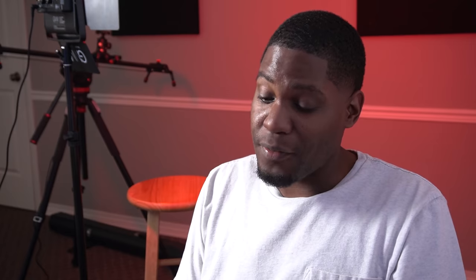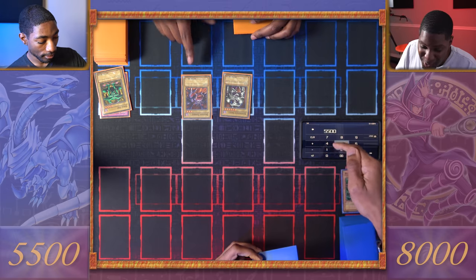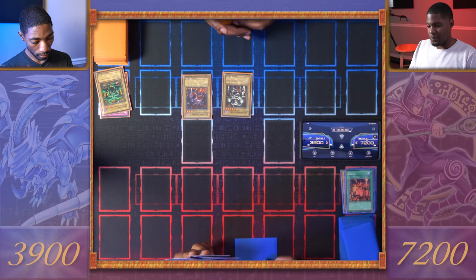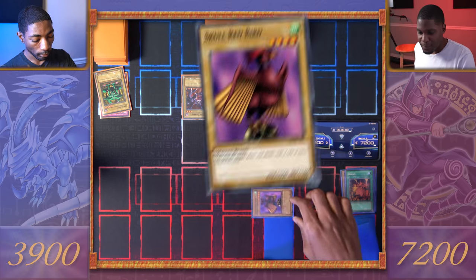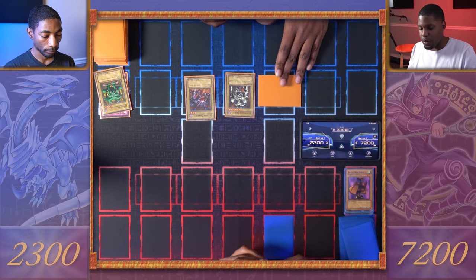You're going down. I'll tribute my face-down Feral Imp for the Summon Skull! Summon Skull, attack! Dragon Zombie, attack as well. I'll draw — activate Ookaze! This magic card deals 800 points of damage to your life points. Here goes my perfect hand. Your monsters are very powerful; I'll just have to set a monster face down, set a trap or spell, and pass. Draw for turn — Summon Skull, attack the face down. You attacked Skull Red Bird, destroyed. Dragon Zombie, attack directly. In Main Phase 2 I'll set one face down and end my turn.